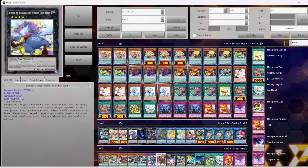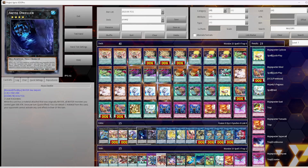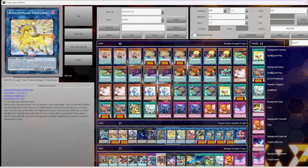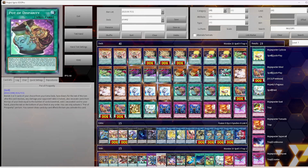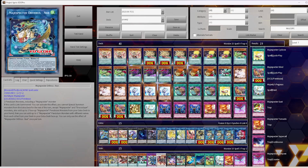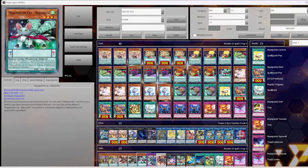Magispector Tempest is basically Solemn Strike. For the Extra Deck: one Zeus, two Magispector Draco — I considered three but two seems fine — one Bagooska as Plan B, one Dweller against graveyard decks like Unchained, Salamangreat, Burning Abyss. One Totem Bird using Bombuku and Cat. One Accesscode Talker to end games, one Nightmare Unicorn generically, one Selene since most monsters are Spellcasters enabling Accesscode, one Nightmare Phoenix for anti-spell and back row, one S:P Little Knight from Age of Overlord, three Magispector Authoress Link 2, one Beyond the Pendulum.